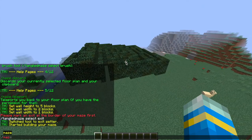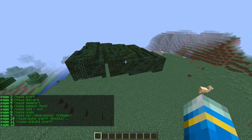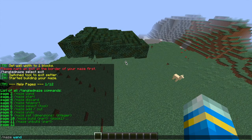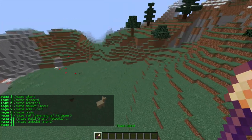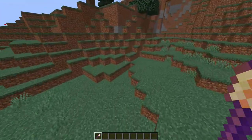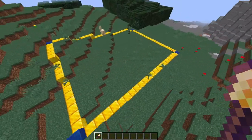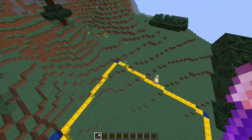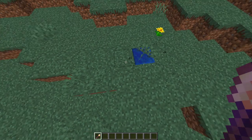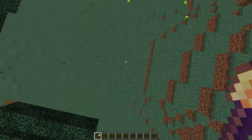To get started, we're going to want to do /maze help - that'll show us all the commands. Then if we do /maze 1 that will give us the magic wand, which allows us to select the different points of the maze. Just like WorldEdit, we're going to want to left click in one place and then right click in another, and that will give you an outline in gold showing you where your maze will be. If you're not happy with that you can simply just click elsewhere and reformat again.